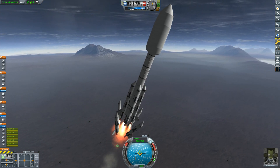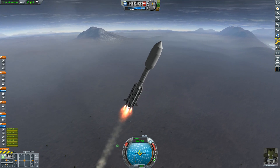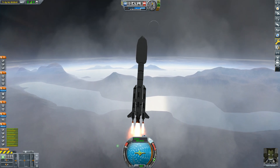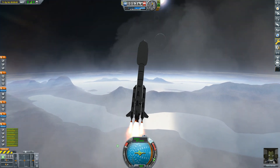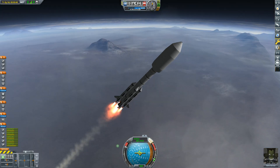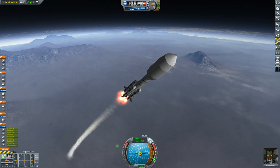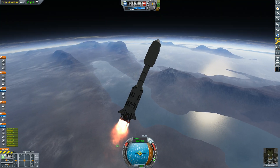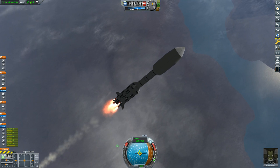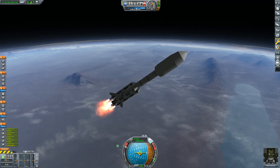We are ditching that stage already — what a clean separation that was. I'm actually quite a fan of this rocket's lifter stage. I've also been working on the visual suite in Beyond Home, just trying to get it up to par with some of the other mods out there, like a proper visual mod. You'll notice that Rhodes has thicker clouds from the layer volume as well as clouds visible from space.